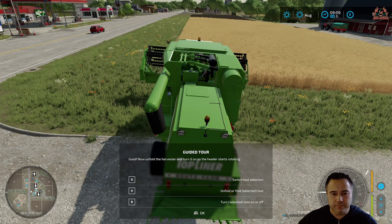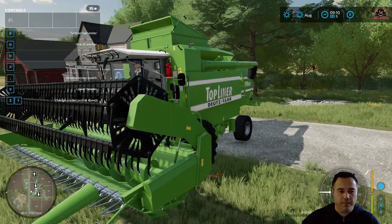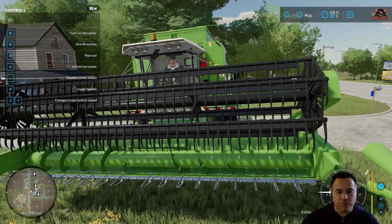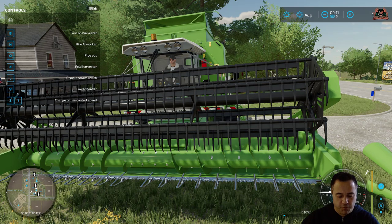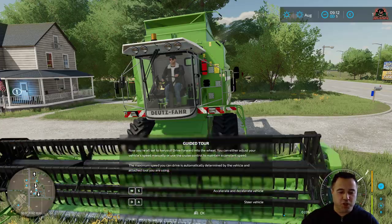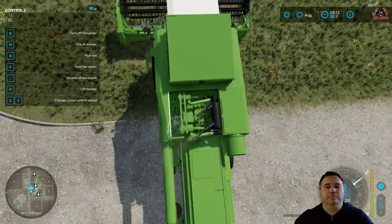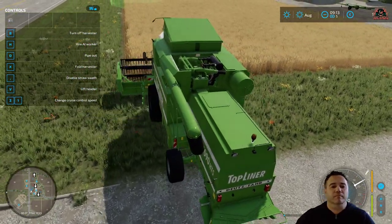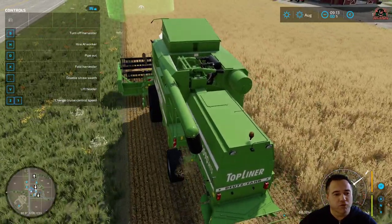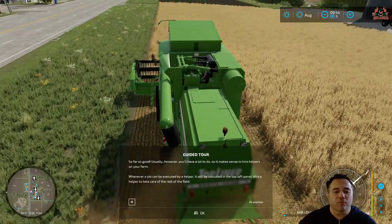Now we need to unfold the harvester — that's X — and then turn the selected tool on so the header starts rotating, which is B. Pressing X opens things up, then pressing B gets the combine harvesting going. Then W to accelerate, S to decelerate, A and D to steer. Let's see if we can get this done — we're going straight down. You can change cruise speed, turn the harvester off, or hire an AI worker for this field.